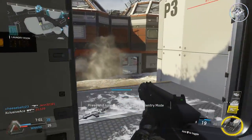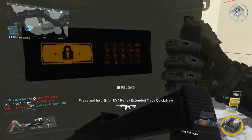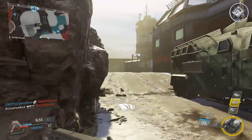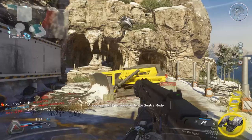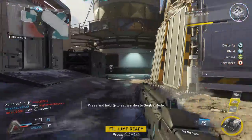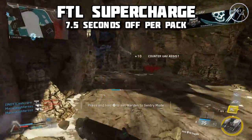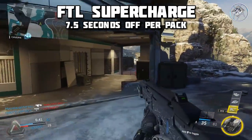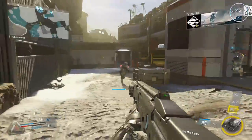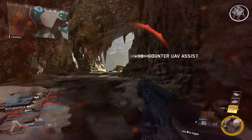A lot of people are interested in how the FTL supercharged trait affects this. When you kill an enemy with that trait, they drop a cooldown pack. When you or a teammate picks it up, they get 7.5 seconds off their charge time — essentially equivalent to earning 125 score when it comes to charging your payload meter.